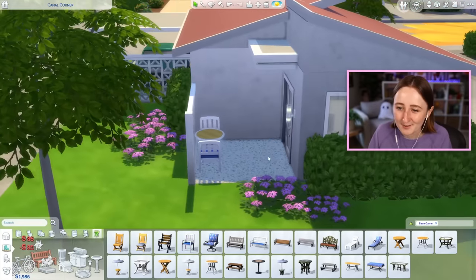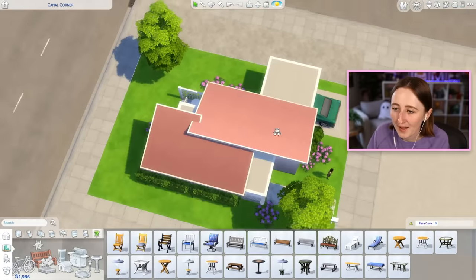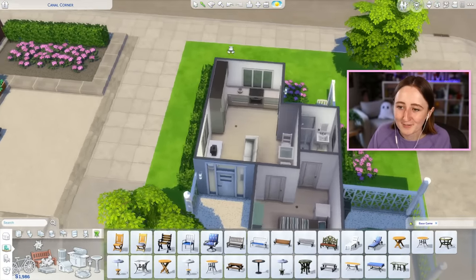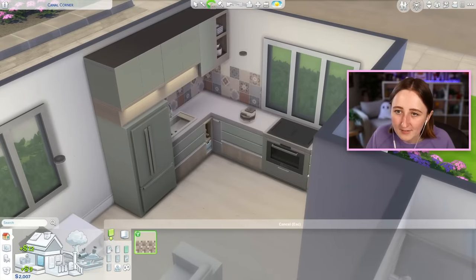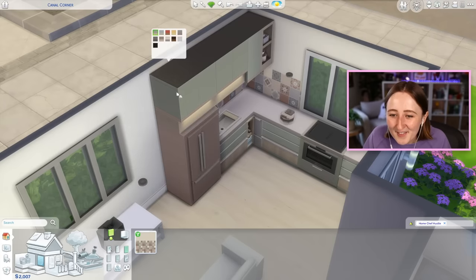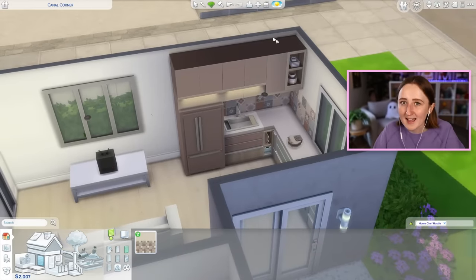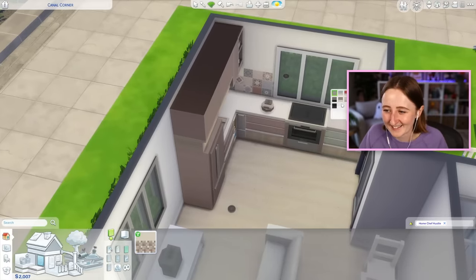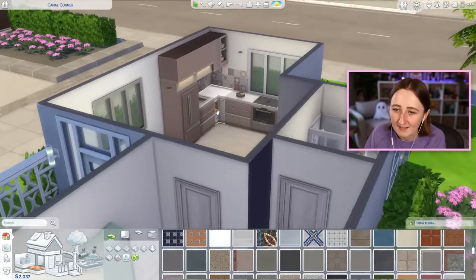I think the exterior is done though, aside from terrain paint — I'm gonna leave it here. Now we have 2,000 simoleons left to finish the whole interior, so let's get started. Really prioritizing the kitchen, obviously. I'm not sure what color to use because that's ugly, I don't like the red. There is this sort of dusty pink color — it's almost brown but it also leans a little bit pink. I might have to make the kittens leave the room, but I honestly think that's really pretty, I like it together with this.